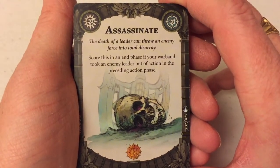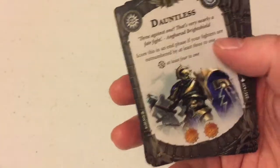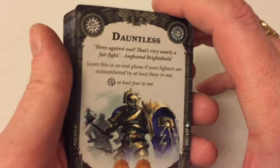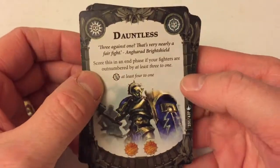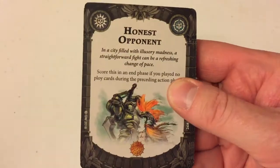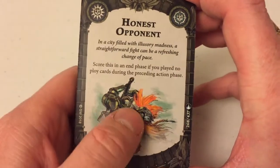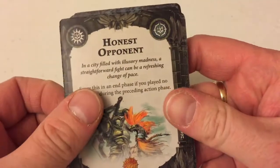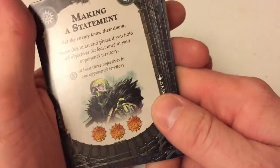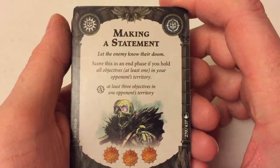Assassinate — score this in the end phase if your warband took an enemy leader out of action. Not if they've got that Second in Command card, you won't. We're back looking at objectives again. Don't Let Us — score this in the end phase if your fighters are outnumbered by at least three to one: pretty handy if you're Stormcasts facing skeletons. Honest Opponent — score this in the end phase if you played no ploy cards. That's an easy objective. I've had turns before where I've got a handful of nothing, and that would be quite nice to get a glory point for not having the cards I need at that time.